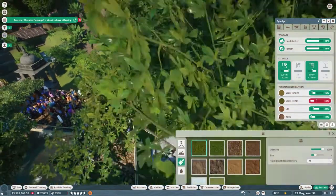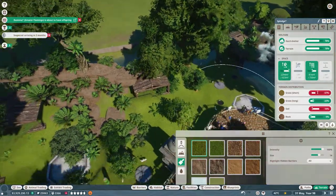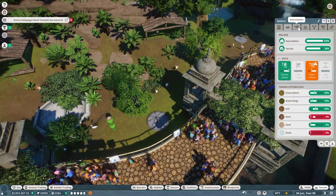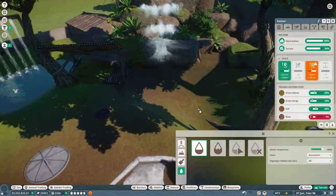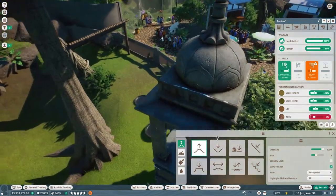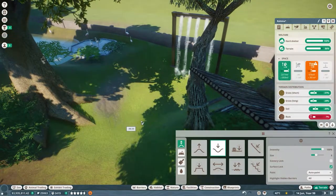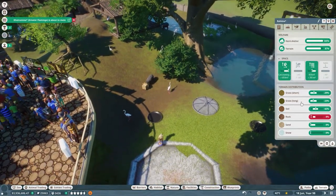They want short grass instead of long grass, so let's change a lot of the area to short grass, and they want soil too. All better — they're happy for now! Clicking on a flamingo: apart from the navigatable swimming area being low, they are happy little buddies chilling. We're going to push this out a tiny bit. Yes, much better — everybody's happy now.